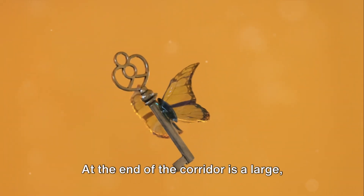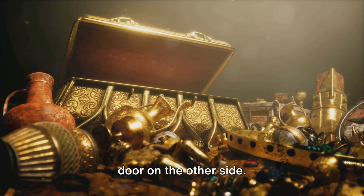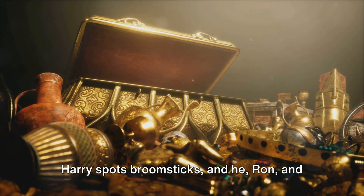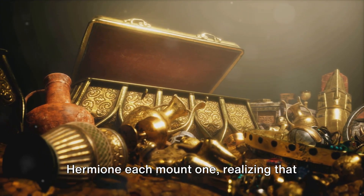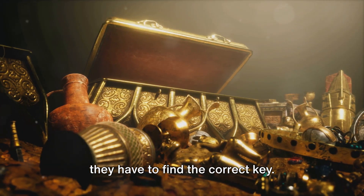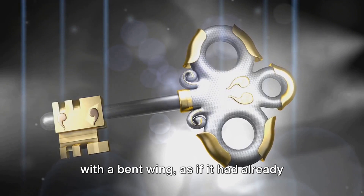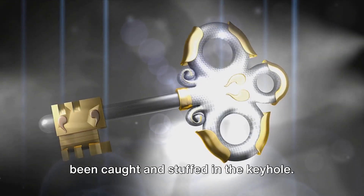At the end of the corridor is a large, high-ceilinged chamber with hundreds of flying keys in the air and a locked wooden door on the other side. Harry spots broomsticks, and he, Ron, and Hermione each mount one, realizing that they have to find the correct key. Harry quickly spots a large silver one with a bent wing, as if it had already been caught and stuffed in the keyhole.